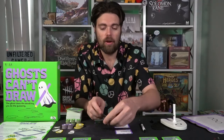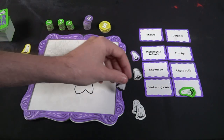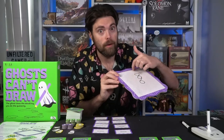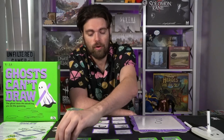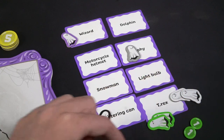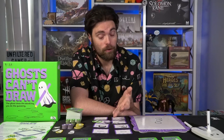Players now select which card they believe the ghost was trying to draw. The options might include a trophy, light bulb, chess piece, snowman, watering can, motorcycle, helmet, dolphin, or wizard. Knowing who the ghost is gives you reference for how they were drawing based on their position. Players take their tokens and place them on the card they believe the ghost drew. Once everyone has placed their tokens, tally up points: for each player that guessed the ghost card correctly, the ghost scores one point. Each player who guessed correctly scores points equal to the number of tokens on that card.